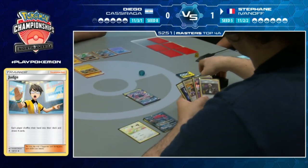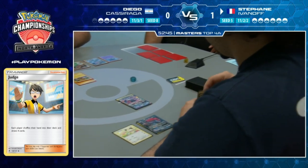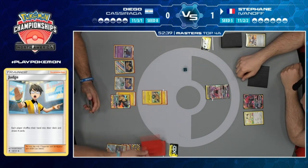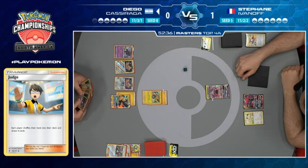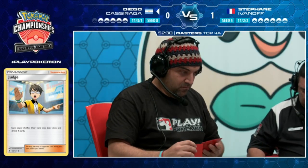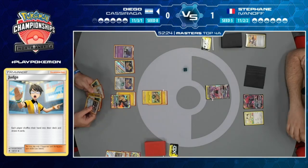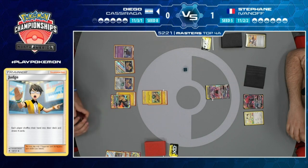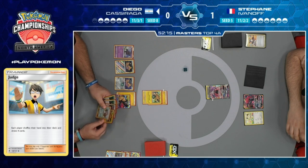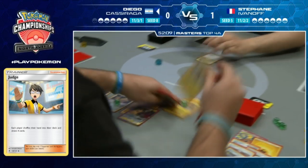Stefan has his trade but his hand isn't looking great. On Diego's turn - can he find a way to get his Pikachu Zekrom powered up? He doesn't have Zerora yet so no Frisky Treat. If Diego can knock out the Tapu Lele with Pikachu Zekrom, he's looking really good.